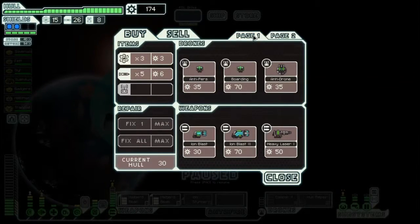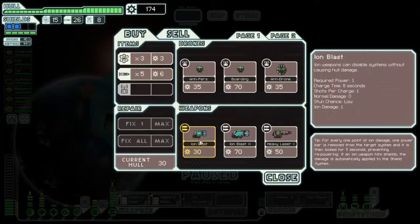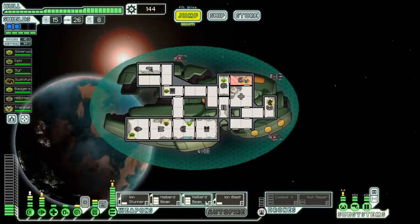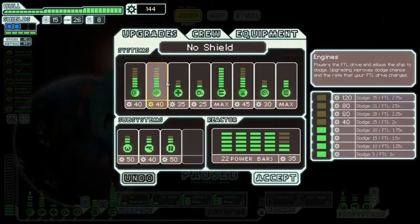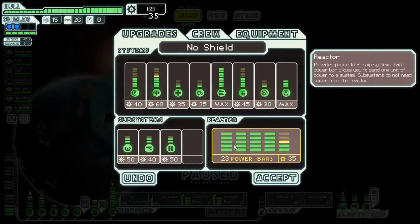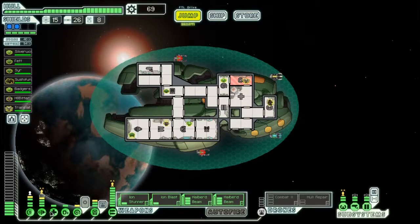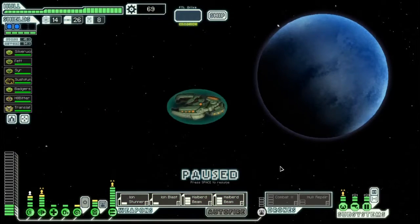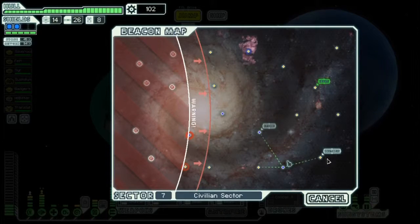Let's go back to buy. We got crew to buy too, which isn't a bad idea, but we're actually okay. So we're going to buy the ion blast. Now we have both of those — let's put those down here. Is there another store? There's not, but there could be. We'll upgrade engines once. Our evade is now at 45%, which is really really good.